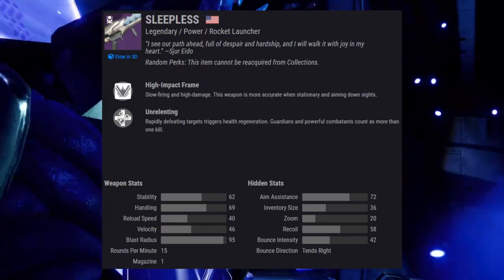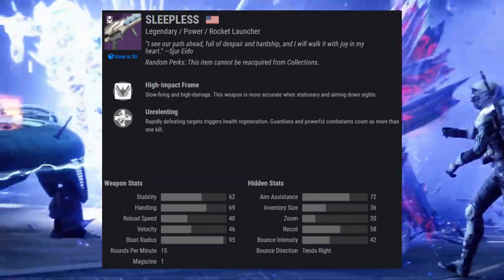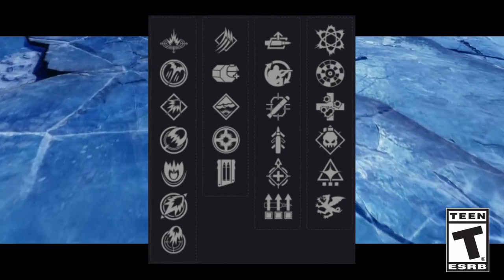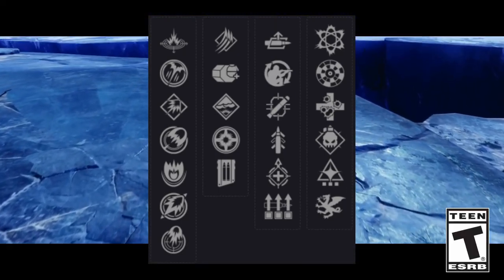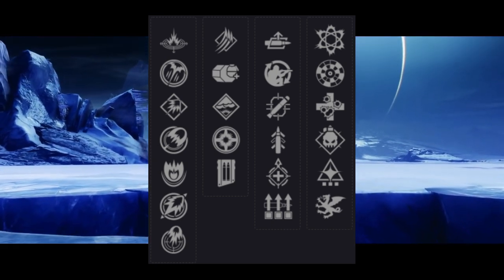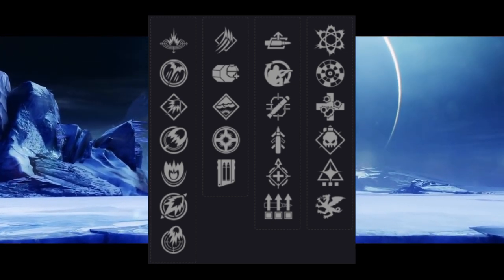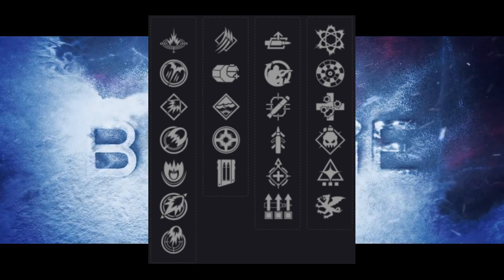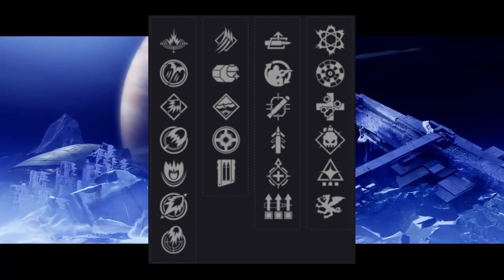The next weapon we're going to go over is the Sleepless Rocket Launcher. If you are going for an ad clear rocket launcher, you should definitely go for Autoloading Holster and Chain Reaction. If you are going for a pure DPS roll, you should go with Autoloading Holster and Vorpal Weapon. I think both of those rolls are going to be very good in PvE activities.